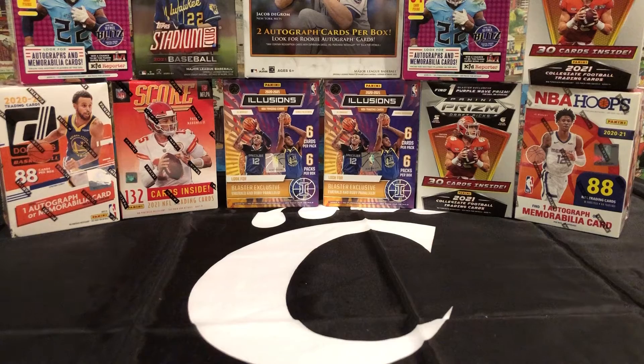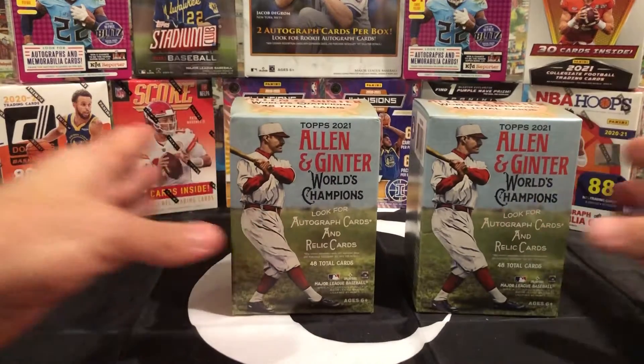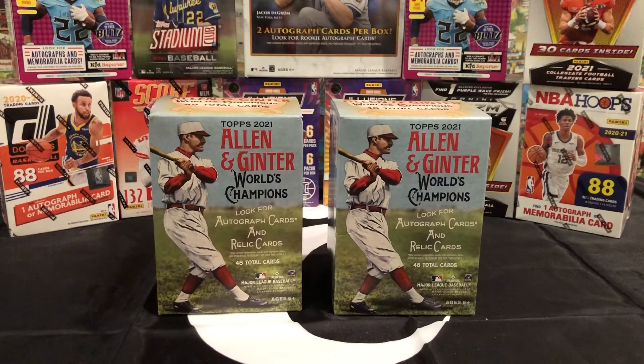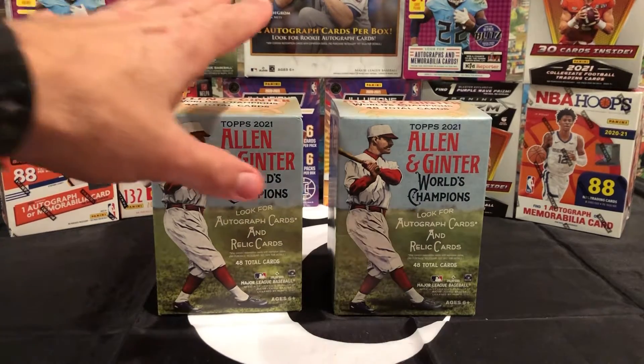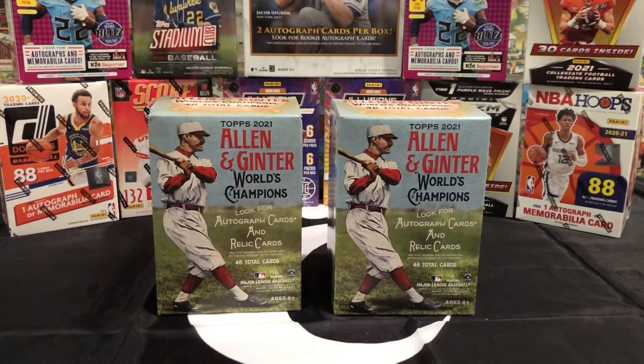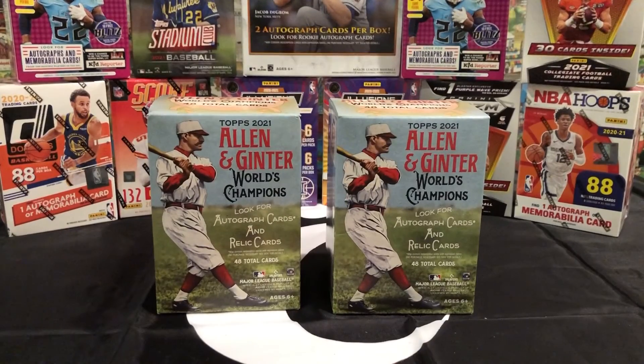We're gonna do something a little different here. I got a box and Jackson has a box. We have two boxes of Allen and Ginter World Champions — 48 total cards in each box. We're gonna open Jackson's box first, pick out the best cards from each box, and at the end let you guys decide who wins. Go ahead and leave a comment and let us know who had the better cards.